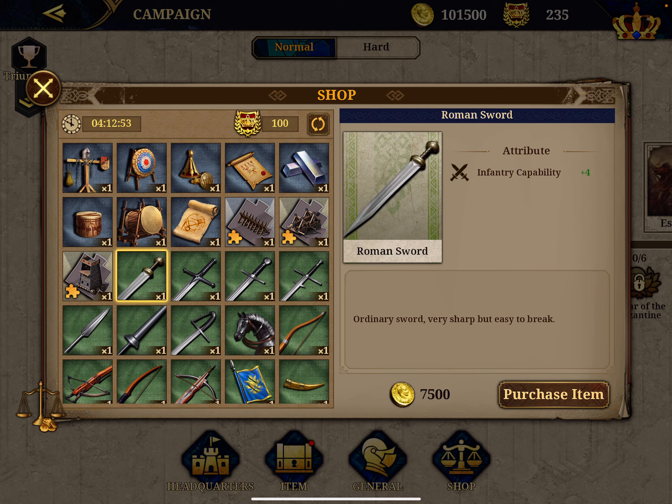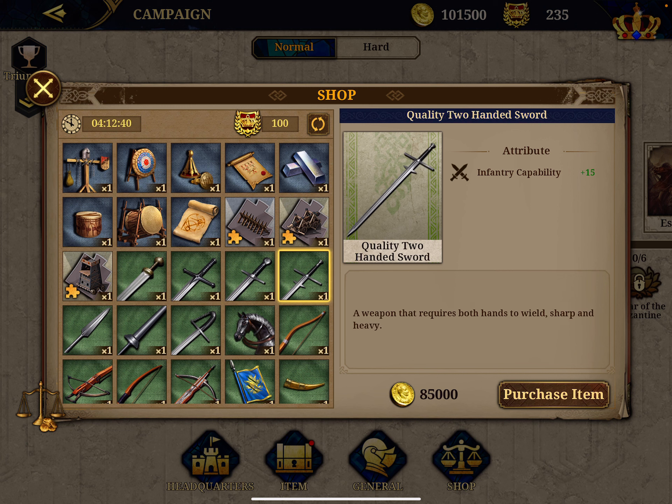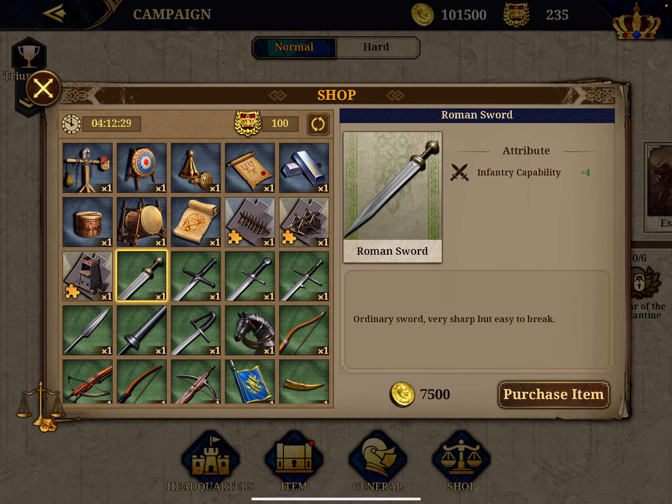You have items that improve infantry performance. You start from a Roman sword that gives you four points of infantry capability for 700-500 coins, and it is gradually increased to plus 8, plus 12, and plus 15. My recommendation: save and go for the top ones — buy the quality two-handed sword instead of five Roman swords.